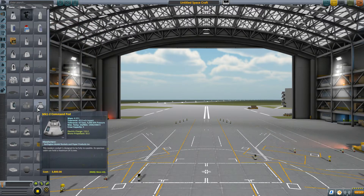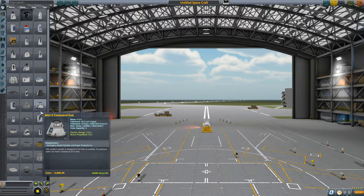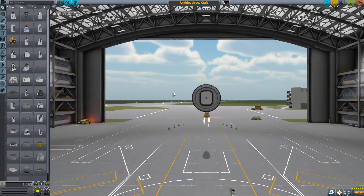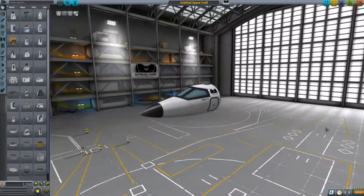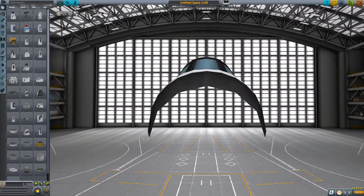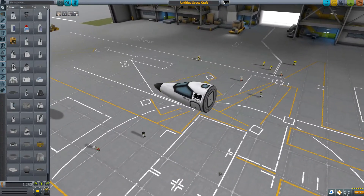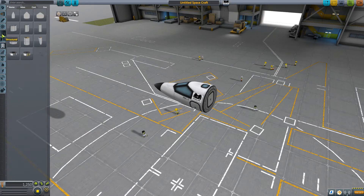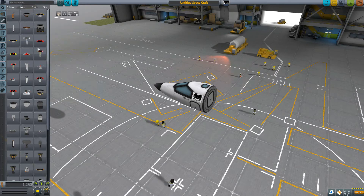We're going to start by setting a land speed record. It doesn't matter what I use, but I'm going to start with something small. Let's use this cockpit — look how aerodynamic that is. All that air is just going to whoosh right past us. Next, we need some fuel — it's got to last all the way down the runway.